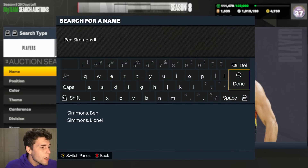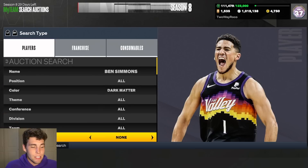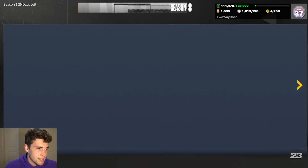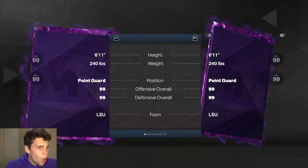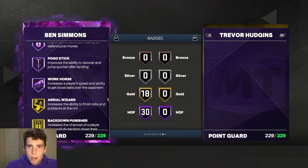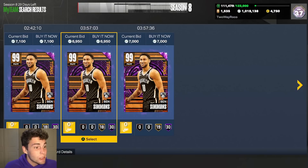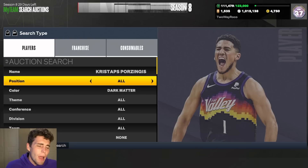At number 3 we're plugging in Dark Matter Ben Simmons, a card I always gas. For 7,000 MT, you want to talk about a guy that can compete at the highest level — it's this Dark Matter Ben Simmons. He's one of my favorite players in MyTeam and one of the cheapest options on this list. At 6'11", the only downside is the three-ball, but with the right shooting badges he's absolutely elite — one of the best on-ball defenders in the game at point guard.